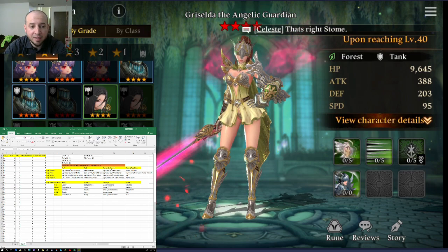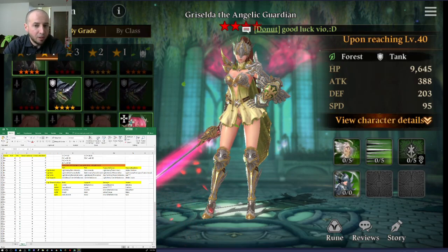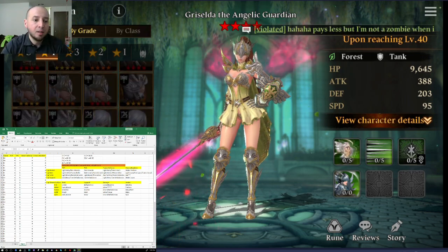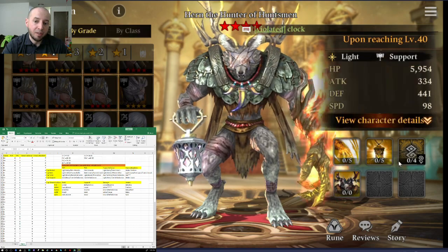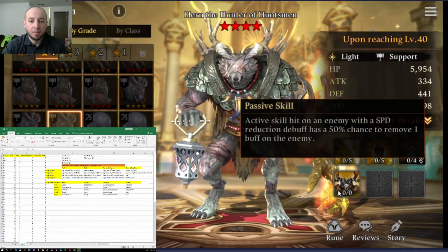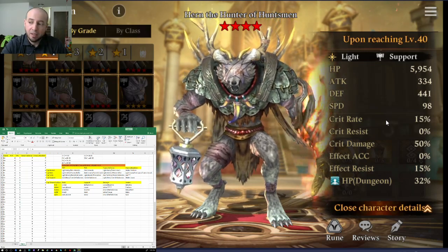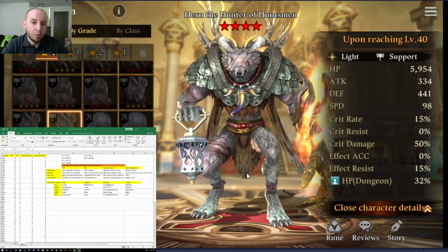For top support in Tower Defense, I put Fire Belladonis, though I probably wouldn't personally use her. My other choice is Light Hearn — if I had him I'd use him over Fire Belladonis. He has a heal-over-time, removes his own debuffs on his second skill, decreases enemy defense and speed. He would be my primary choice for Tower Defense support. If you need a normal element support, Fire Belladonis is the one, but there aren't many great support choices for Tower Defense overall.